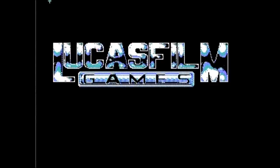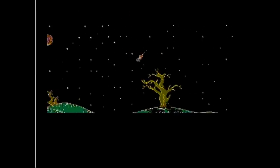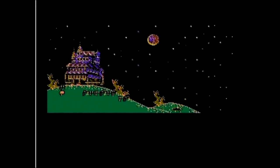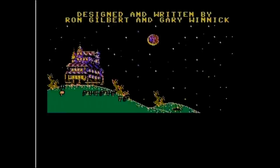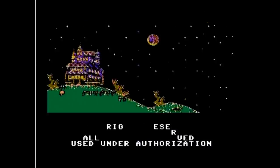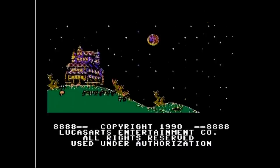Published by Jaleco in 1990 and developed by Lucasfilm Games, based on the 1987 computer game, Maniac Mansion has you starring as Dave, whose girlfriend Sandy has been kidnapped by the Edison family. It's up to you to enter the Edison Mansion, which was based on the mansion on Skywalker Ranch where several of the Lucasfilm employees worked. So basically it was based on George Lucas' house in a way, which makes sense — I mean, what do you expect from the guy who came up with Yoda, Jabba the Hutt, and Jar Jar Binks?